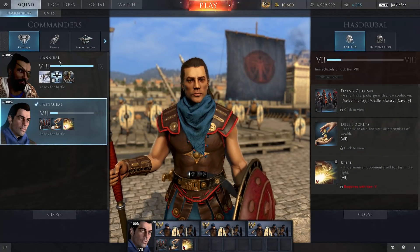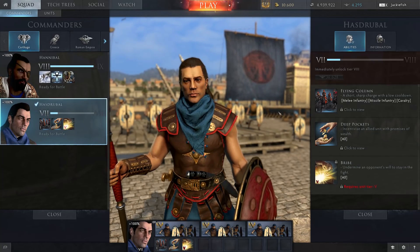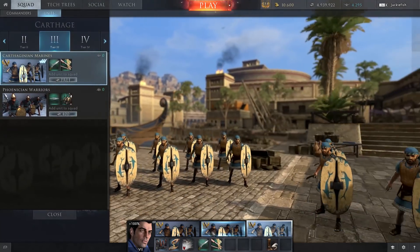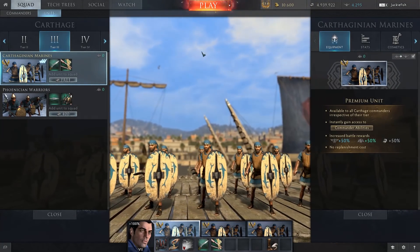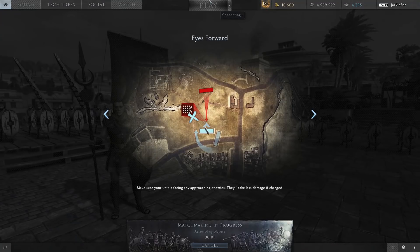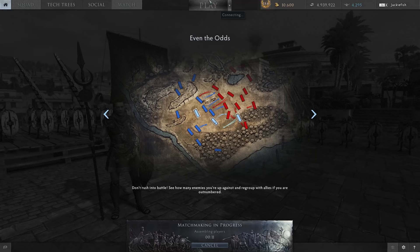Let's take a look at Hashtrable now - I'm going to play Hashtrable because he gets some pretty good bonuses. I think at Tier 3 he's better than Hannibal. Let's jump in on the Carthaginian Marines and see what they're made of. Hopefully we'll get a nice little victory - it'll be good to compare the experience from a defeat versus a victory.